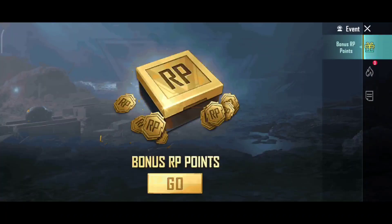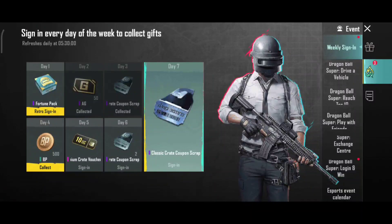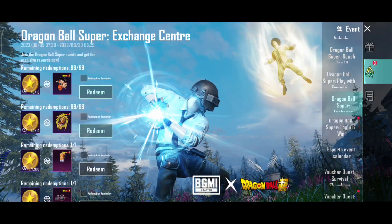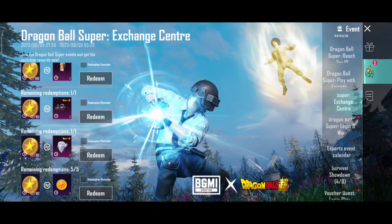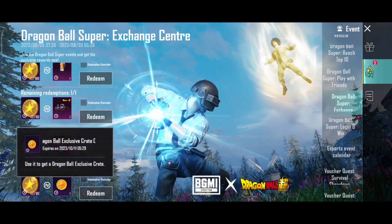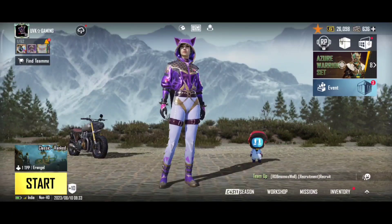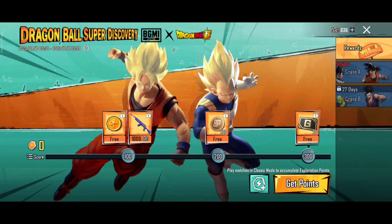You can see the event. We are in the Exchange Center — click on the Dragon Ball Super Exchange Center, click on the website, and click on the coins to redeem. We will spin and use it. Next is the event — we will use it.